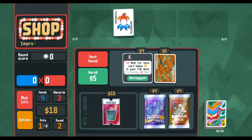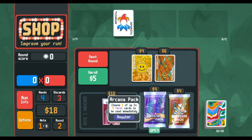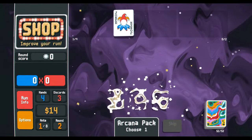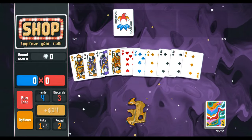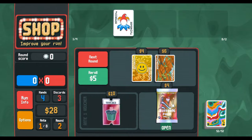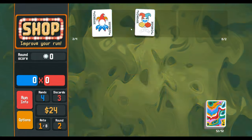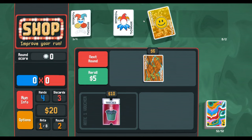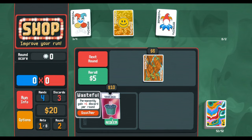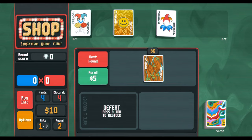Not bad. Erosion could be good if we can guarantee eliminating some cards. You know what, let's take Devious Joker — we are kind of playing straights. Smiley Face for when we have it. Might as well take the discard voucher early since it's early enough.